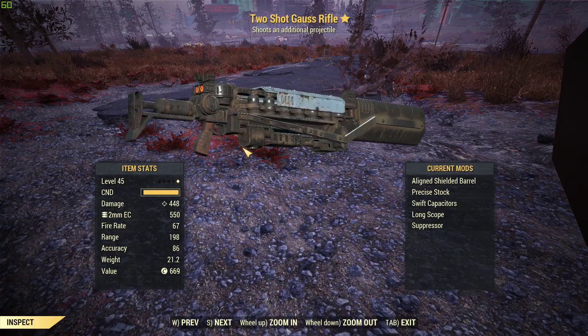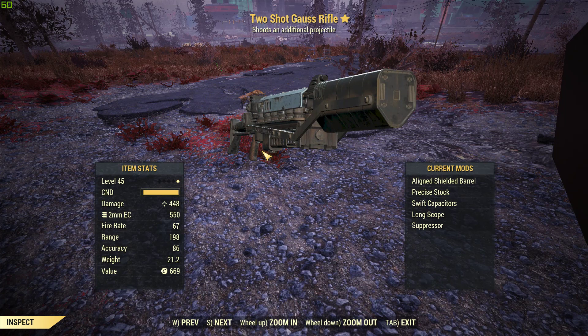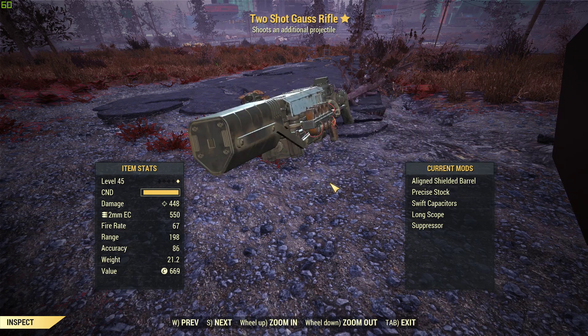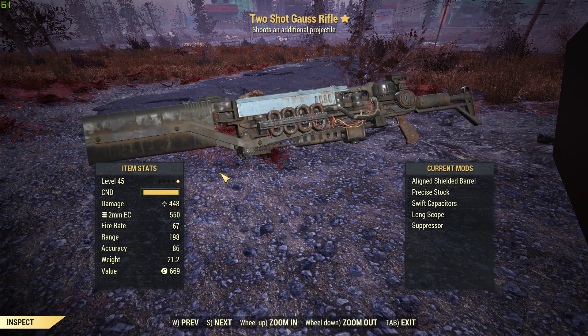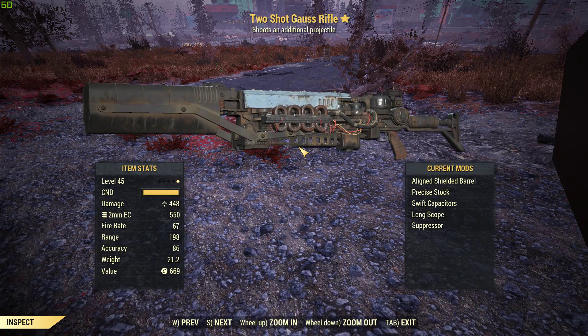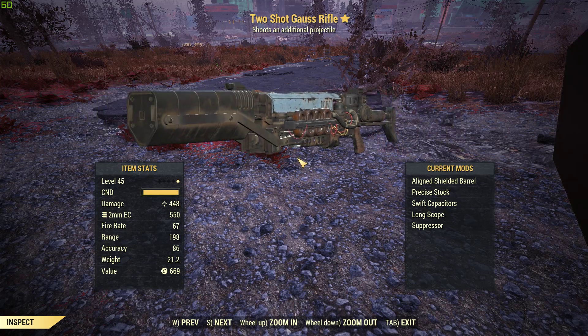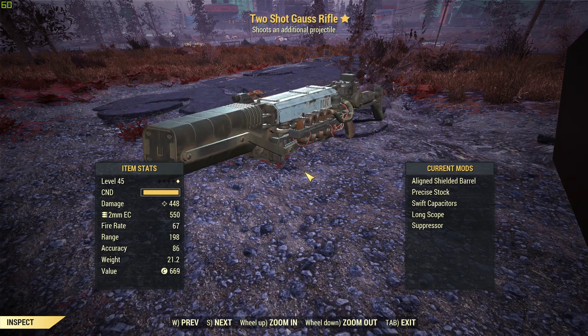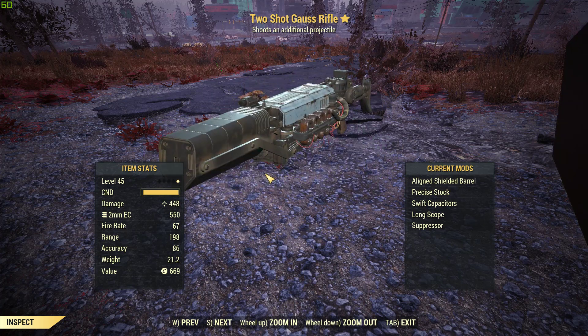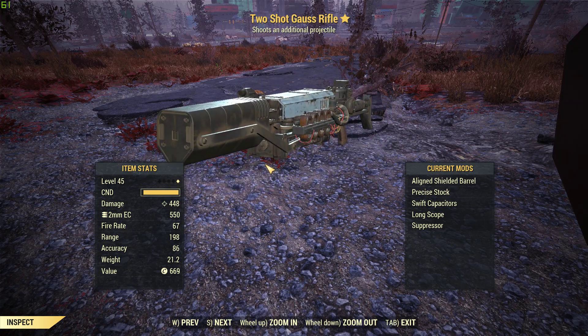There you go — here it is, your two-shot gauss rifle. All you have to do is leave a comment in the comment section below. If you enjoy this content, thumbs up and subscribe. If this works out well, maybe we'll do a couple more of these — I know the person who gave this to me has a few more interesting weapons we could possibly do. I will see you December 31st when we do the draw. Take care.